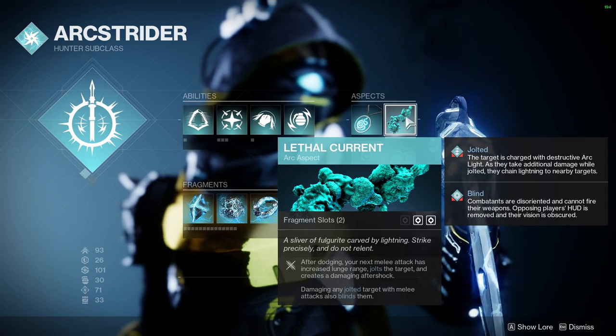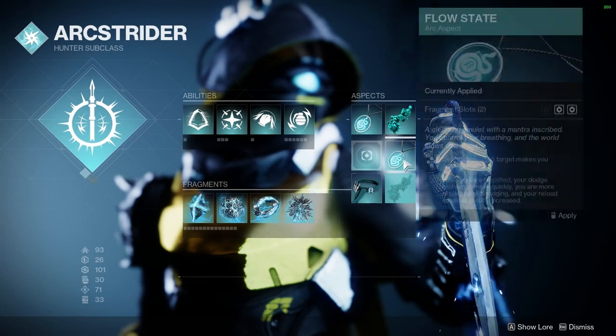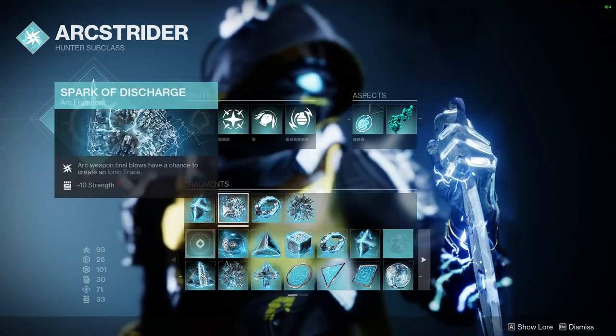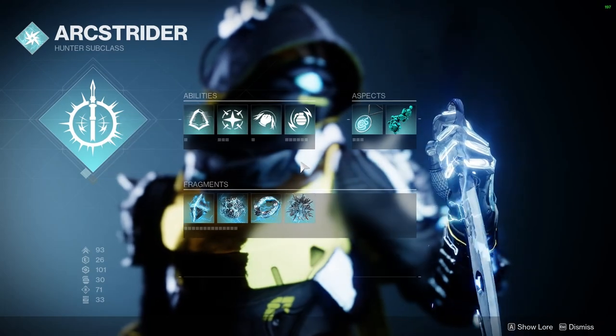That Amplified is gonna start really charging your dodge ability really quickly, so you get all your abilities up all the time. Pairing with these Fragments — I have both of these on so we can get our Ionic Traces as much as possible, because I am using an Arc Weapon that I'm gonna show you in just a second. And then I have this on so we have our Arc Grenades Jolt Targets, because that's another factor here that I want to show you.